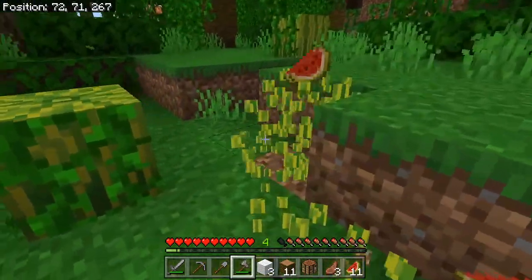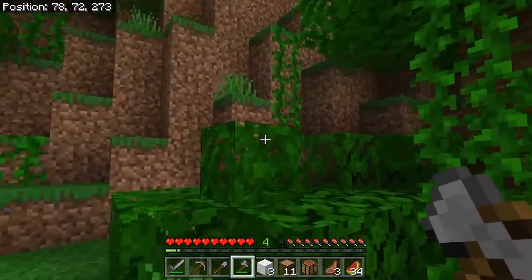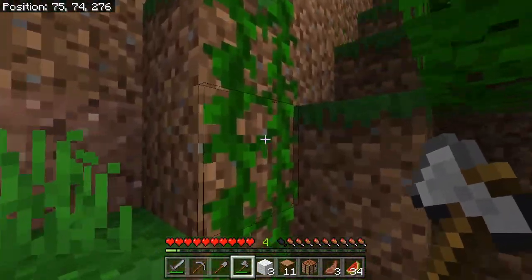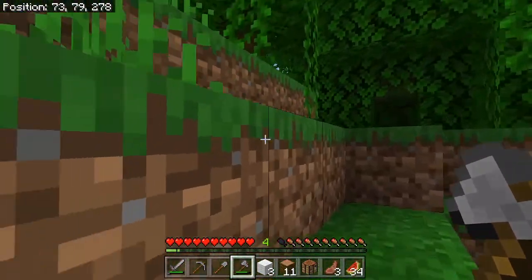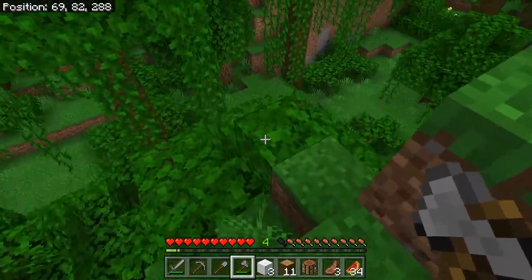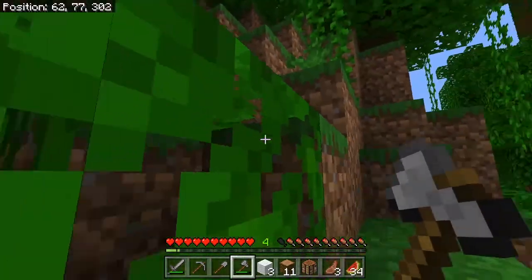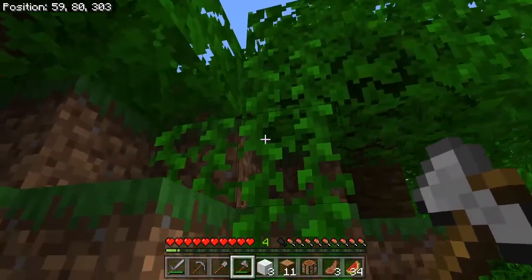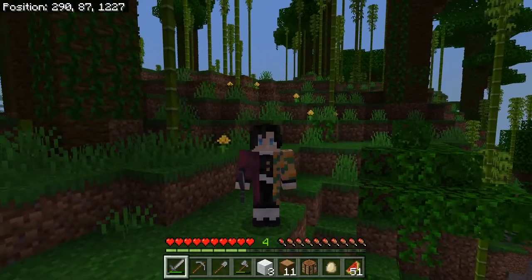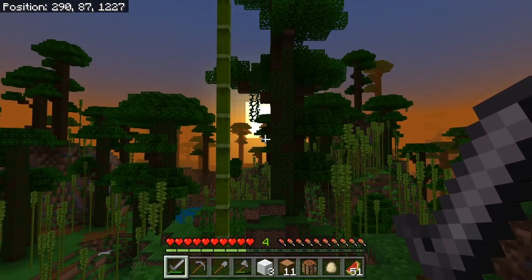As I've been exploring I see little bits of pumpkins here and there and I'm just picking them up and using them for food. Even though they don't fill up a lot of your hunger, you can find them anywhere. As I keep exploring the jungle to find a place to settle down, it's good to pick them up every once in a while so you have something to eat.